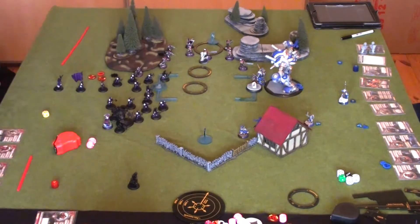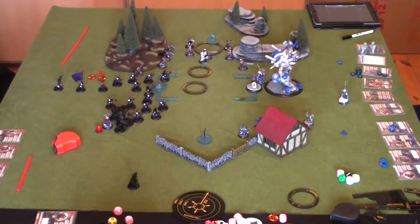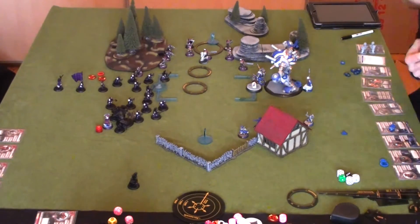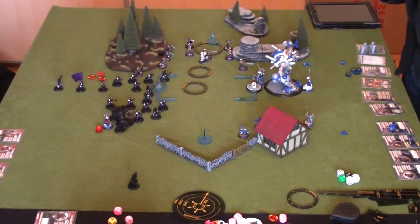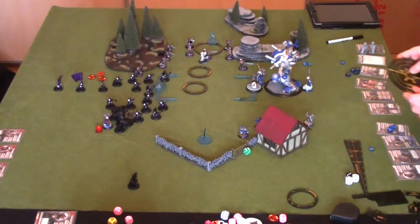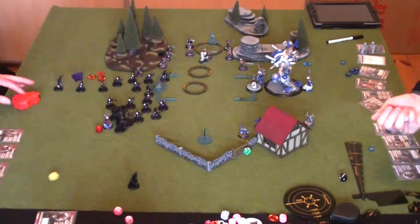Khador is hopelessly trying to get around all of the AOEs, trying to close the distance without taking too many turns of shooting. The templates are really dictating movement. The thing with Doom Reavers is you can still run them round the templates — they run 12 inches and have reach, so they're effectively 14 inches of threat, and that forces the shooting list to have to deal with them.